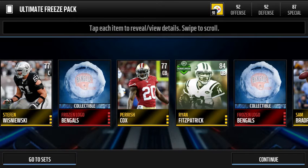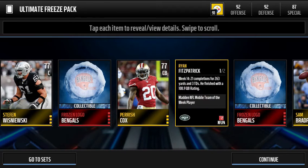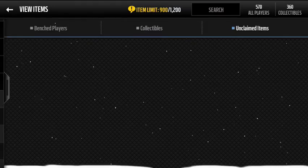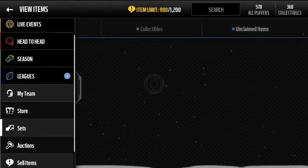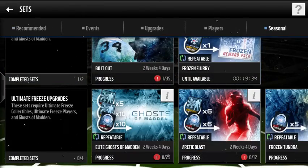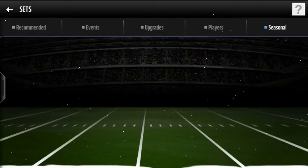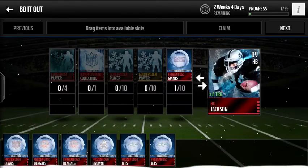So Ryan Fitzpatrick here at 84, Team of the Week QB from this week, Week 14. Had a really good game, actually. And all we did was pull these logos — basically with logos you can put them into this set, and then your main goal is to get this Bo Jackson right here. Again, I'll go in more depth in my next video.